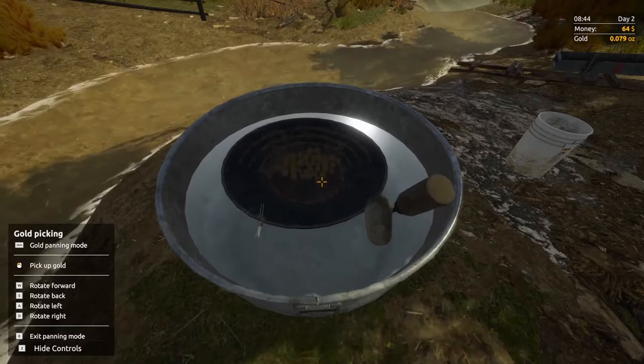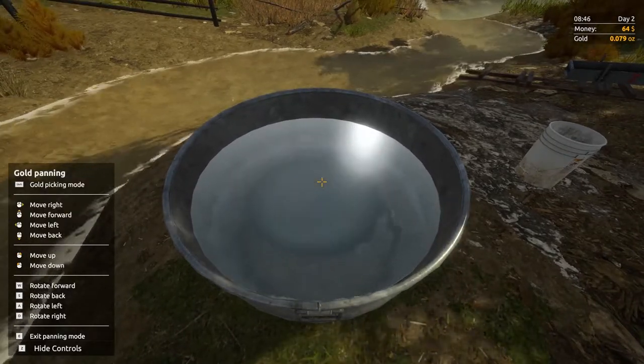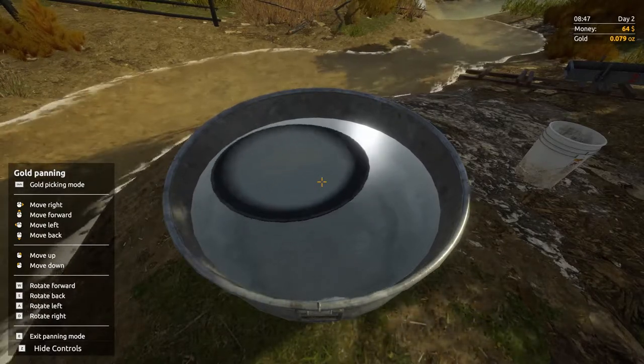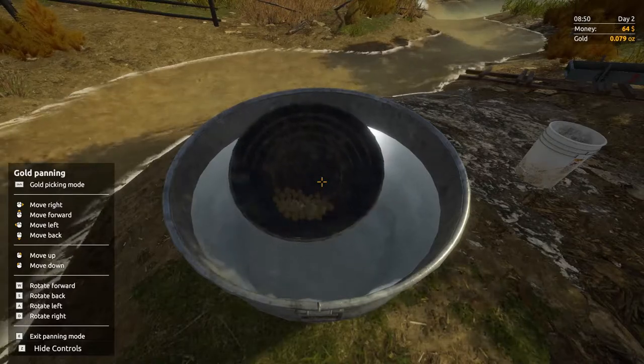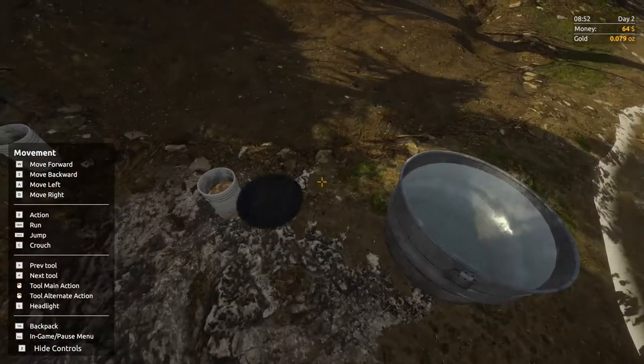Press Shift and click on the gold. I need to move this around a little bit to click on the other pieces. We've got 0.079 ounces of gold — that's not a great deal, really, but we're starting off. Early days. I don't think there's any other way to get more gold here. Let's pour it away, press E, and then go through the process again.